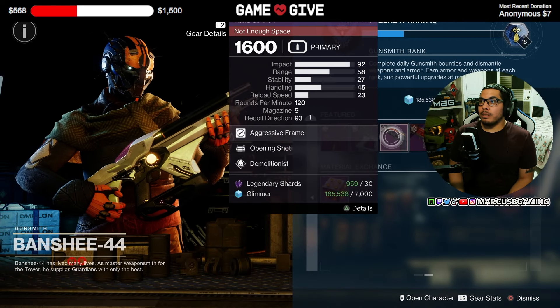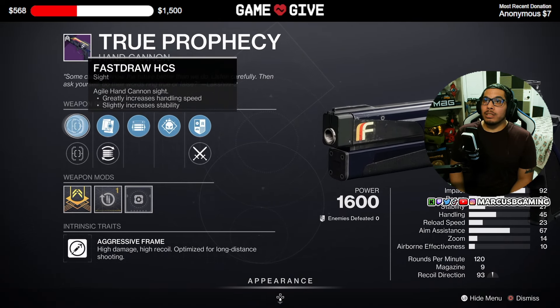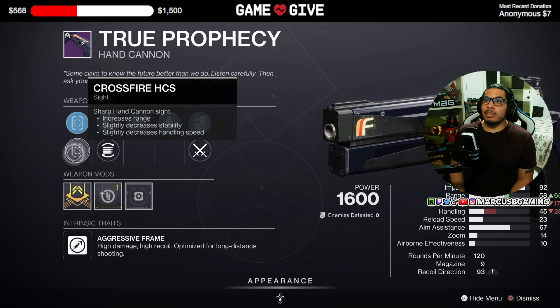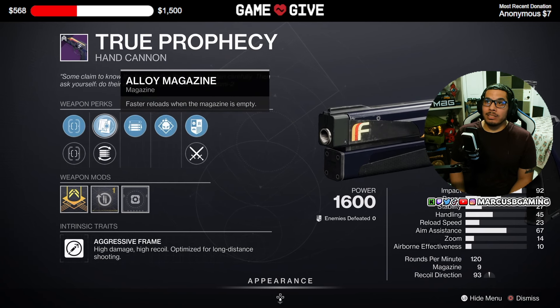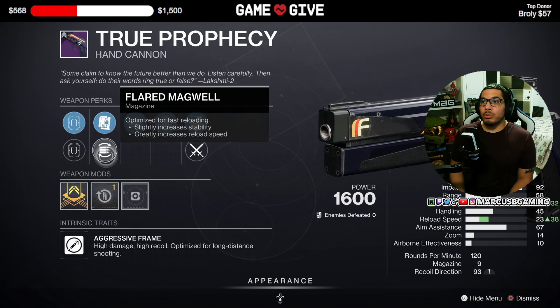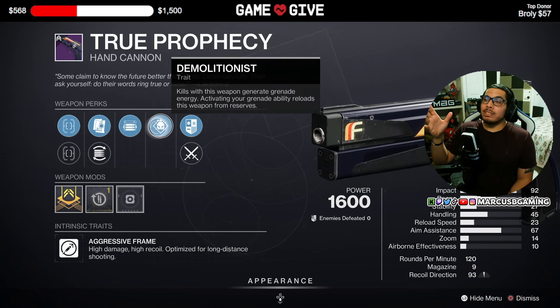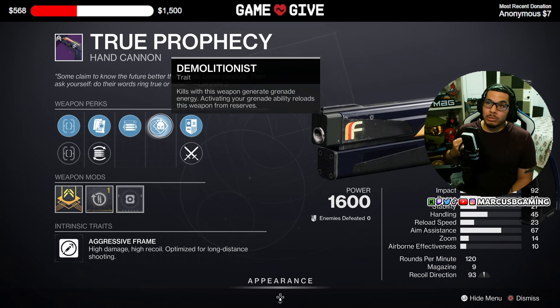Then there's a True Prophecy 120 RPM hand cannon. It comes with Fast Draw ACS or Crossfire ACS, Alloy Magazine to help with that bad reload speed — Player Magwell will do the same and give a little more stability — Opening Shot, where your first shot has extra range and stickier targeting, and Demolitionist: if you have a grenade build in mind, your kills will help charge your grenade faster.